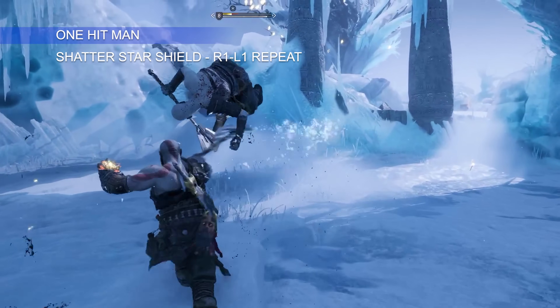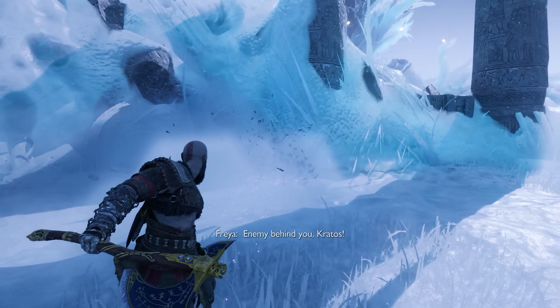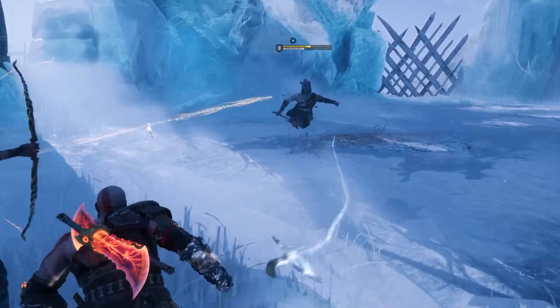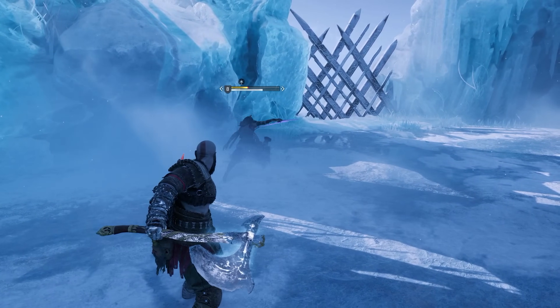This next one I'm calling the One-Hit Man. All you have to do is equip the Shatter Star shield and spam L1 followed by R1 multiple times until you're satisfied. Always remember that heavy attacks are slower and take a little longer to come out, so watch your enemies closely before you try to use them.